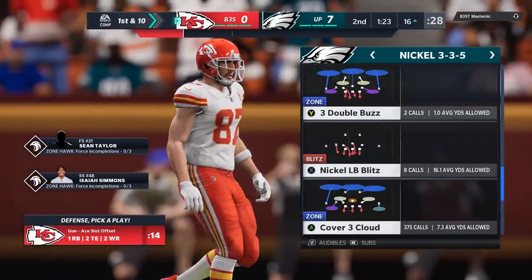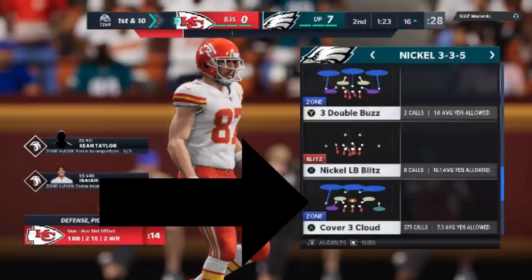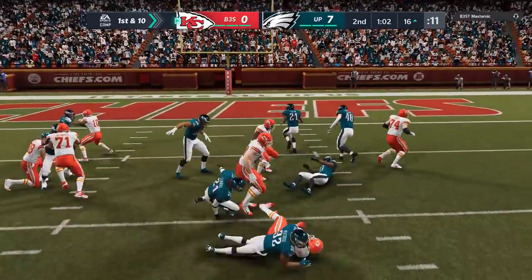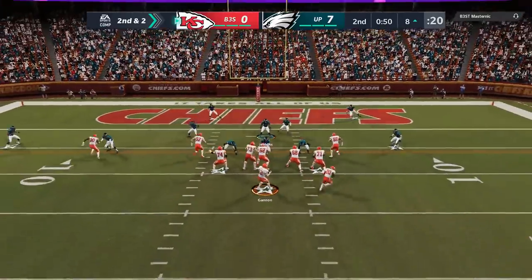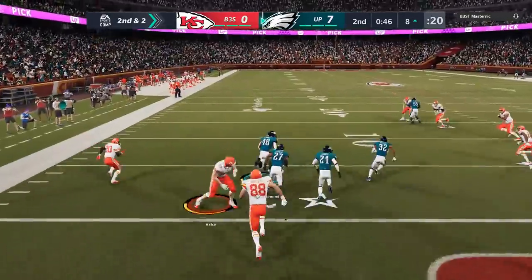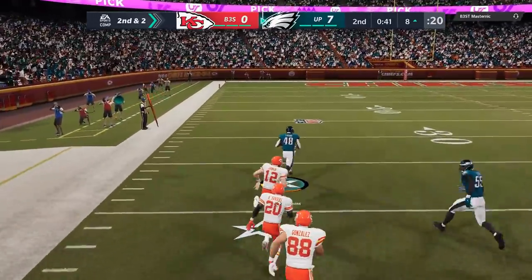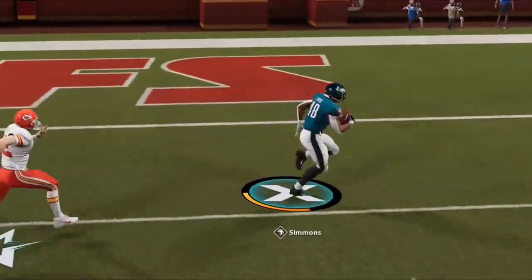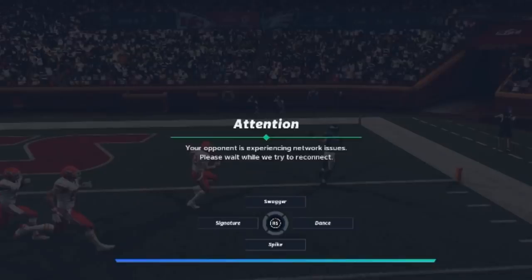I've been running the cover four drop defense pretty much this entire game and throughout the weekend league. But if I want a turnover, I typically go with the cover three cloud — the most turnover-heavy defense in the game. On second and two with under a minute to go, he tries to pass and, as advertised, we get an interception. I thought about taking a knee but the momentum carried me, and I'm glad it did — I'm taking it to the house, 95 yards.